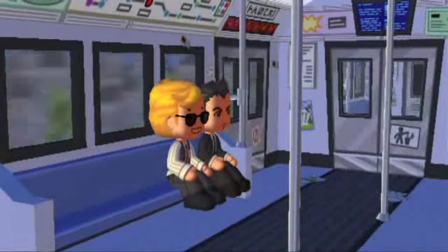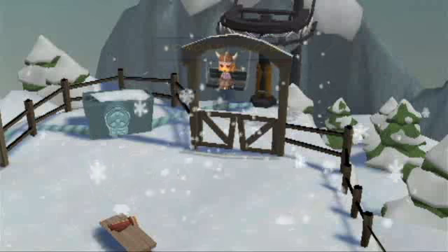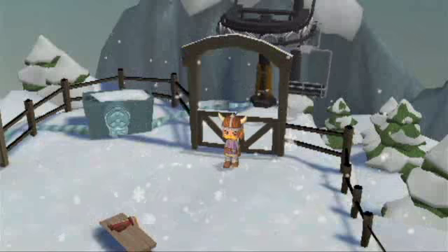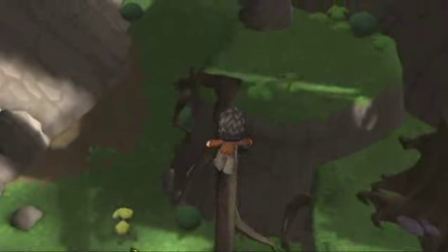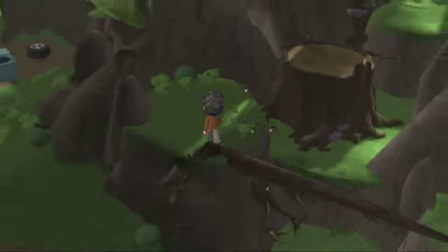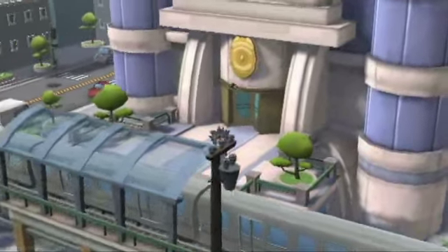MySims Agents has you exploring a handful of themed environments, from the town's main street to remote locations like a mansion on the bayou or a mountain resort. You'll talk to those who need your help, use your tools to survey the crime scenes, perform some jumping or tightrope walking to reach higher areas, and collect the evidence needed to solve the case. Then, after a cutscene, it's back to your headquarters.